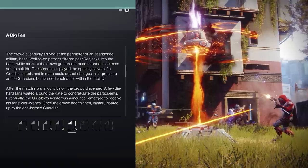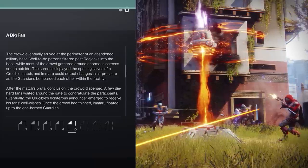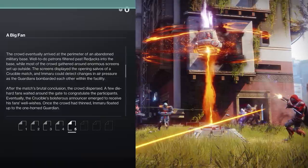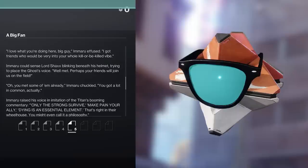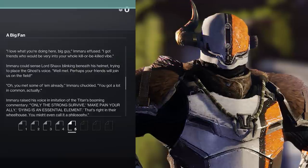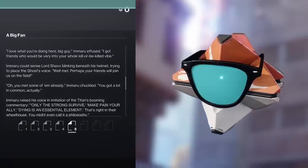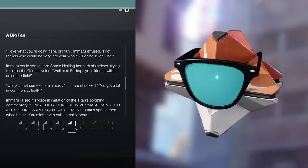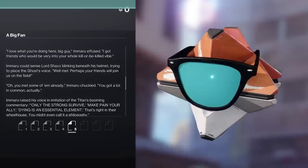After the match's brutal conclusion, the crowd dispersed. A few die-hard fans waited around the gate to congratulate the participants. Eventually, the crucible's boisterous announcer emerged to receive his fans' well-wishes. Once the crowd had thinned, Amaru floated up to the one-horned guardian. 'I love what you're doing here, big guy,' Amaru effused. 'I got friends who would be very into your whole kill-or-be-killed vibe.' Amaru could sense Lord Shaxx blinking beneath his helmet, trying to place the ghost's voice. 'Well met. Perhaps your friends will join us on the field.' 'Oh, you met some of them already,' Amaru chuckled. 'You got a lot in common, actually.' Amaru raised his voice in imitation of the titan's booming commentary: 'Only the strong survive. Make pain your ally. Dying is an essential element. That's right in their wheelhouse. You might even call it a philosophy.'